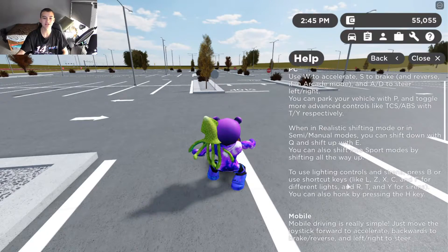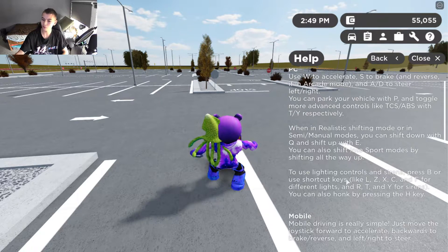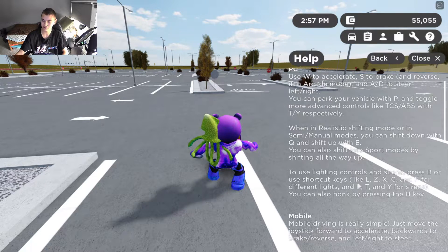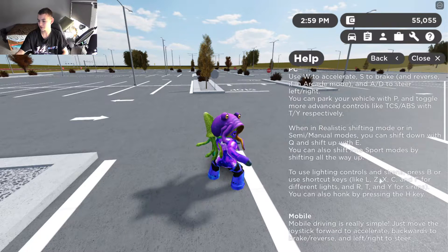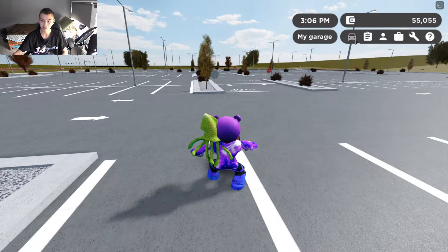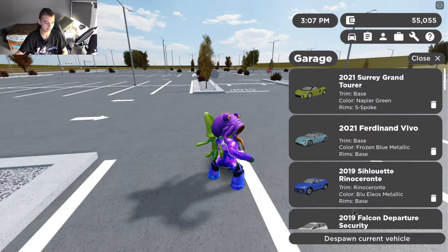Last of the minor changes: they added spotlights for all police cars. I couldn't quite figure out exactly how to use them, but I think you click L, Z, X, C, or F for different lights. It doesn't really say anything explicitly about spotlights, but it has to do with the different lights as you can see.